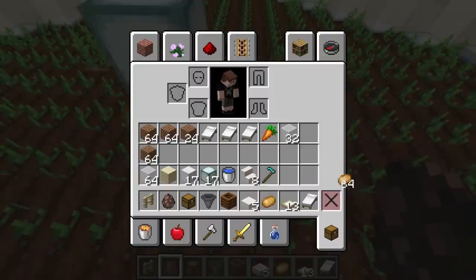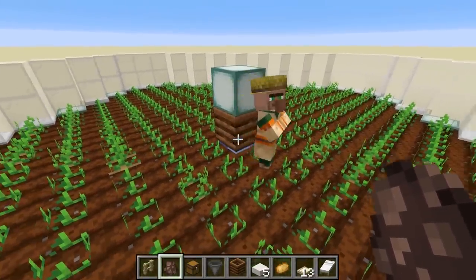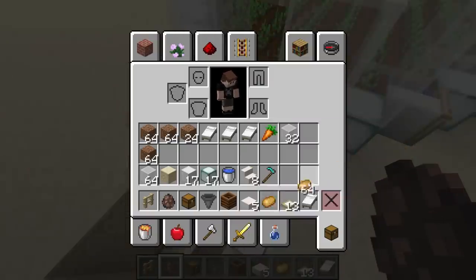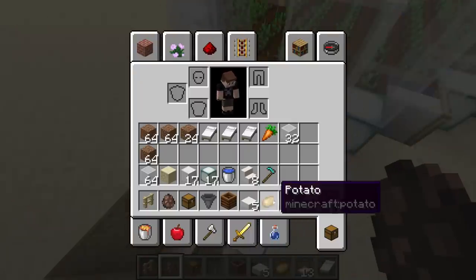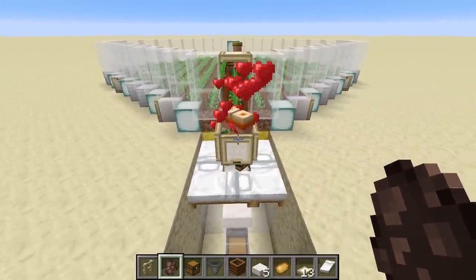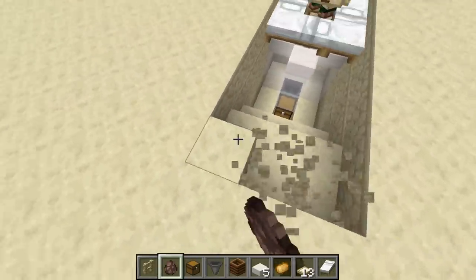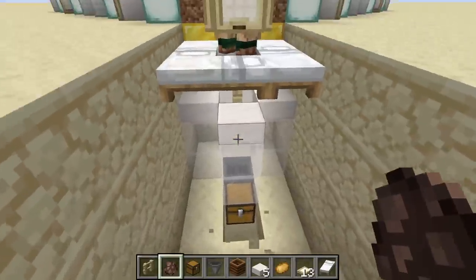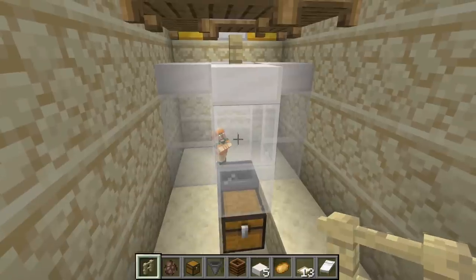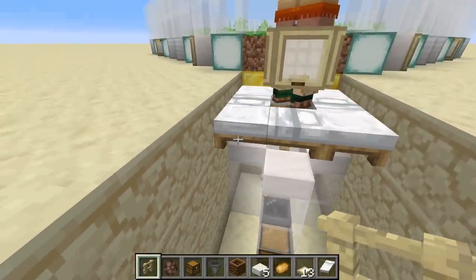If you want to help things along, you can throw potatoes directly to the farmer and he'll come pick them up. You can also throw potatoes to your breeding villagers to get them started. If you can spare about eight stacks of potatoes or carrots, that should do it. Once they receive food, they'll be ready to breed and you should see your first baby villager being born.